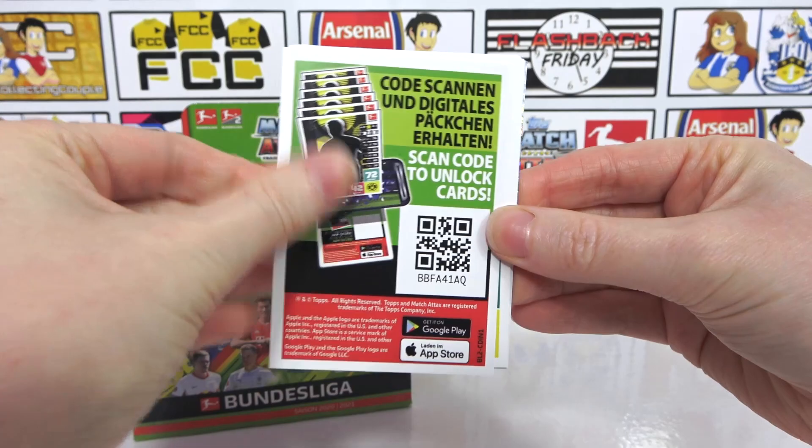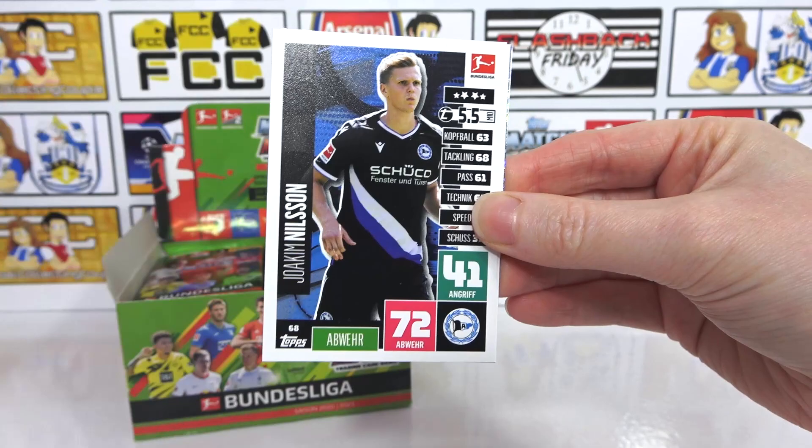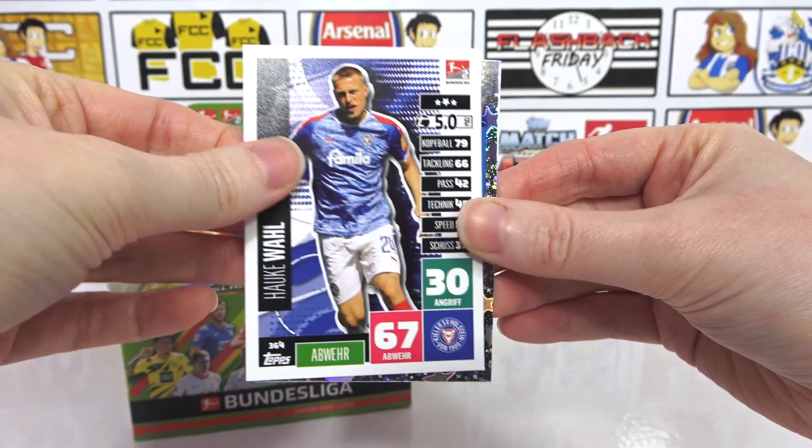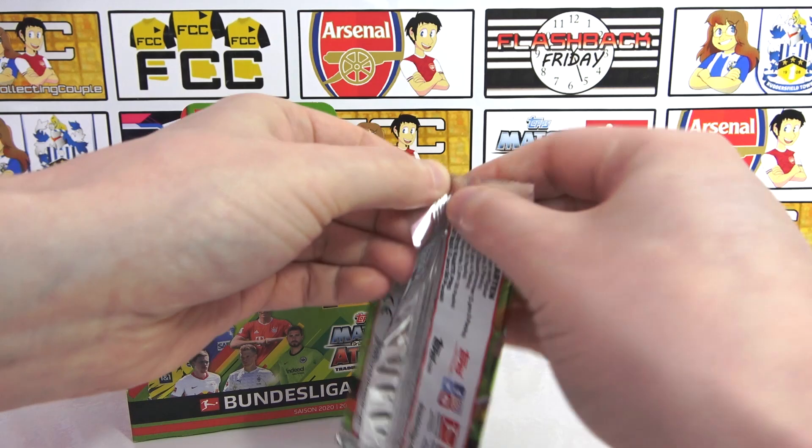Let us know if you are playing the German app — that'd be quite cool to know. Okay, so we have the base Haaland — injured of course at the minute, which is quite a bummer for him. Then we have a Ospiek, a Nason, a Woll, and another star player — Kloos. Very cool. I don't think we managed to get Haaland last season for the Bundesliga collection. Haaland wasn't very friendly to us last season.